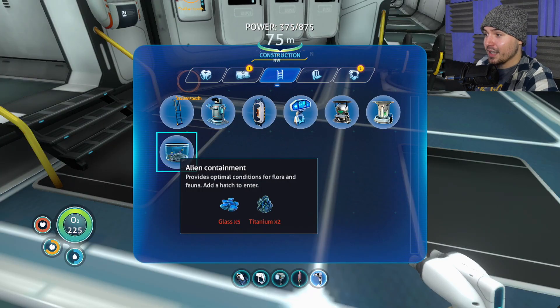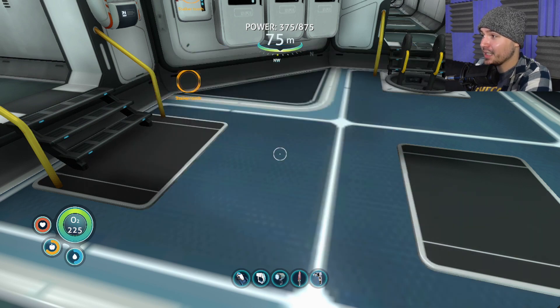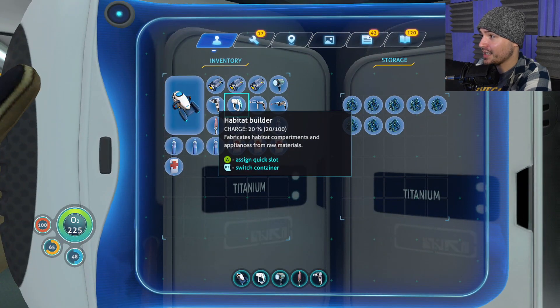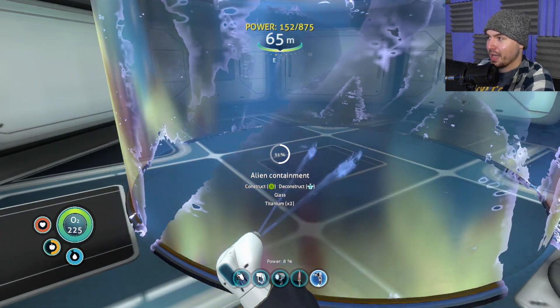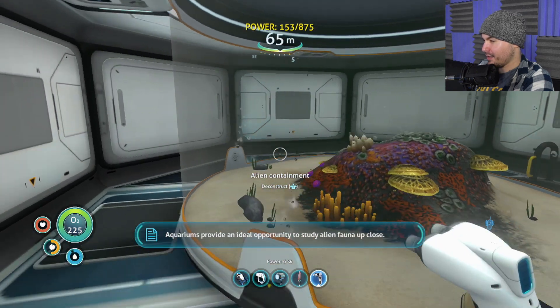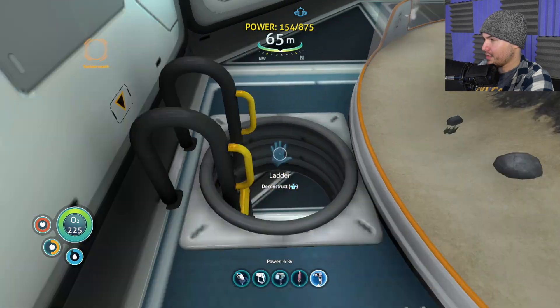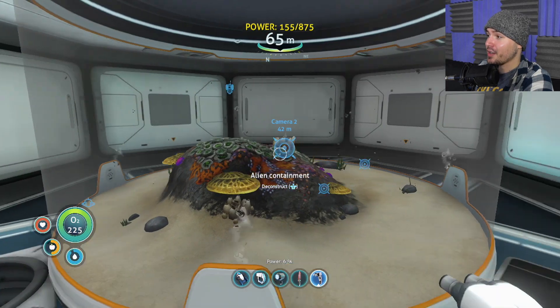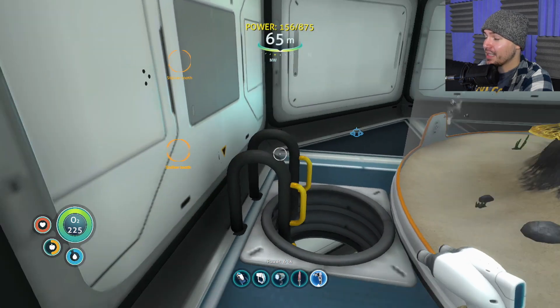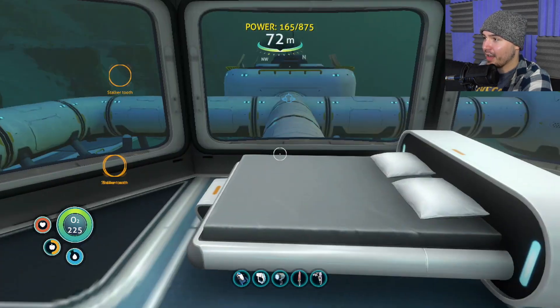I can build a little aquarium to grow fish inside, and my eggs and everything — fuck yes. And I can also build a water filter machine — also fuck yes. I'm going to build so much shit in this episode. I hope I have enough titanium to do it all. So I just built my aquarium. I can put my eggs in here and they will hatch, which is cool, but I'm mainly going to use this to have fish. So I'm going to go catch some fish and see if I can throw them in there.